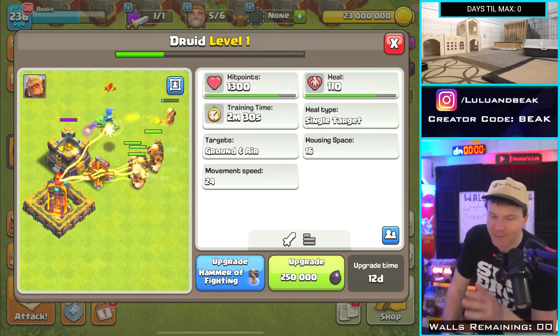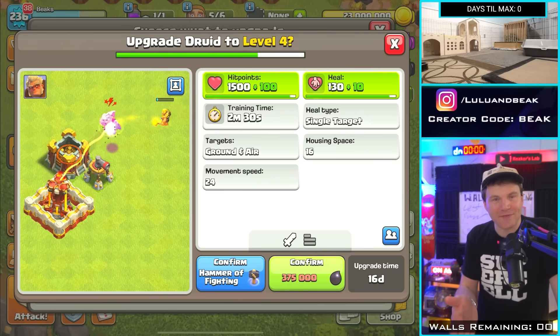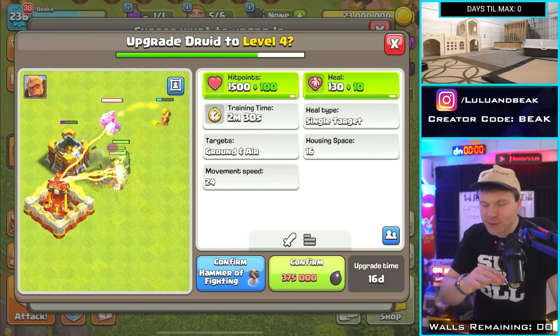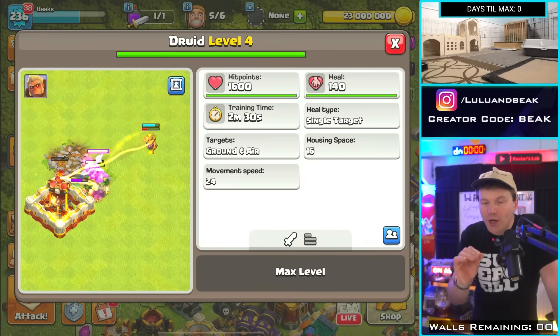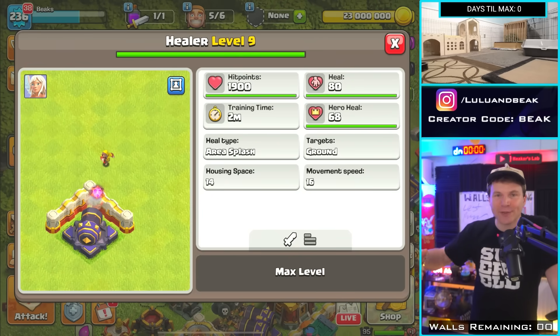Let's get these things maxed and see what they can do. Maybe heal a Queen or something. Wait — this is the most expensive thing in the game: 375,000 dark elixir. That's definitely the most expensive thing in the game now, right? I don't think there's anything that much. Cool — 140 heal, 1,600 hit points.